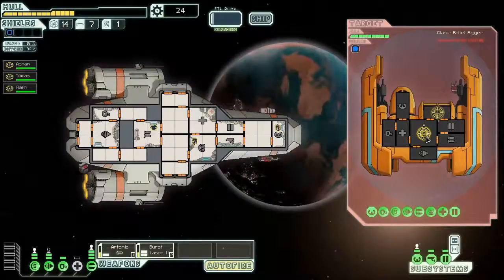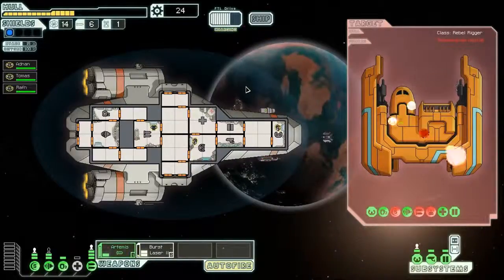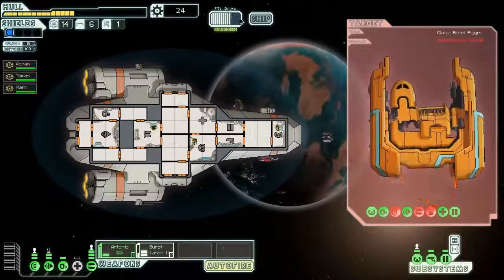Drone team - shouldn't be that big a deal. There we go, took out their shields, took out their drone, they can't hurt us anymore. Let's take that off, we don't need it. Actually we don't need that either. Take the weapons off, hammering the shields. And that went a lot smoother. I'm just gonna quickly turn down the volume a little bit.